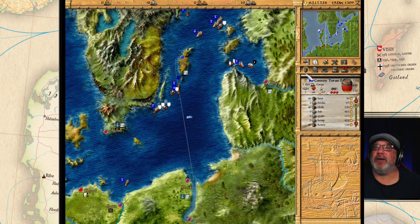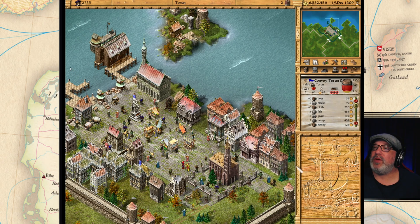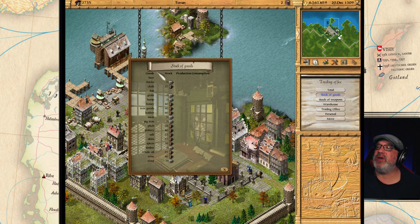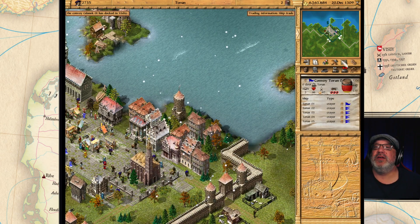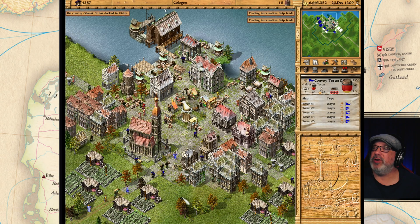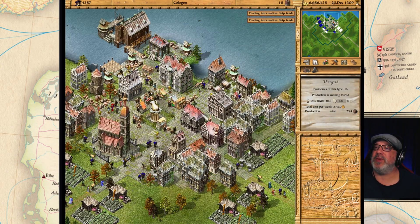The problem is with this fleet right here - it's our brand new fleet from Torum. The stock of goods shows wine at 40, it's looking all right, but I don't think we have enough holding space to hold everything we need here. I want to also expand the fleet for Cologne and start bringing in more goods, because I believe we are not supplying the town well enough.